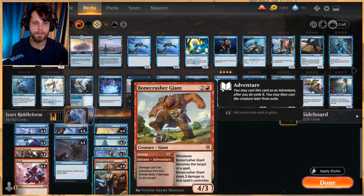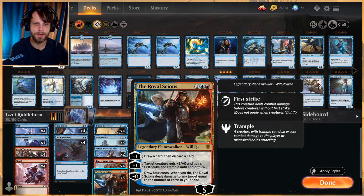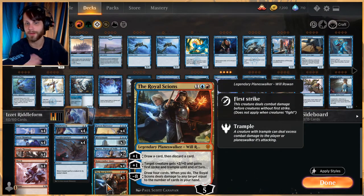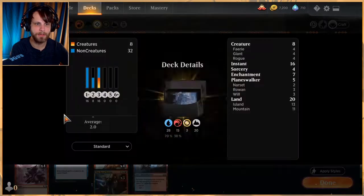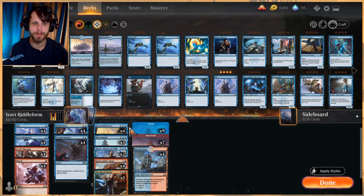Narset can get us another Riddle Form, some removal if we need it, a Brazen Borrower, or even a Mirror Mage. Bonecrusher Giant is a shock on a stick — gives us a bit more removal as well as another threat. The Royal Scions is a great way to either get in some extra damage with one of its plus-ones or just continue drawing cards. If we get to that minus-eight, which isn't all that unlikely, we can do a lot of damage.